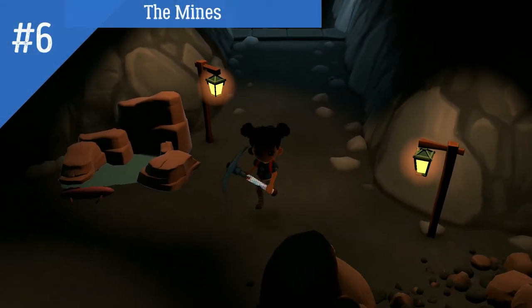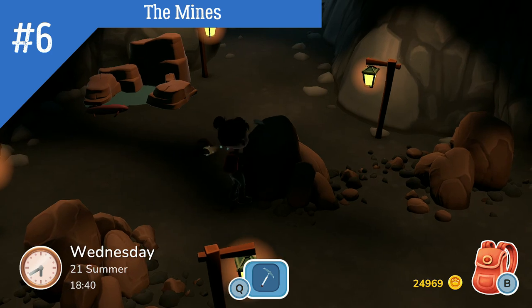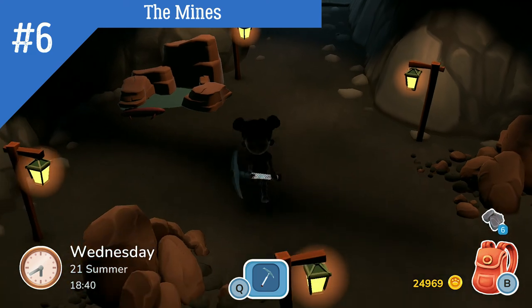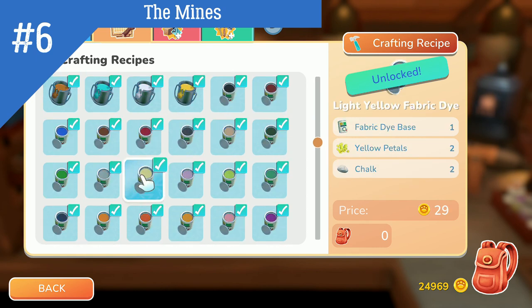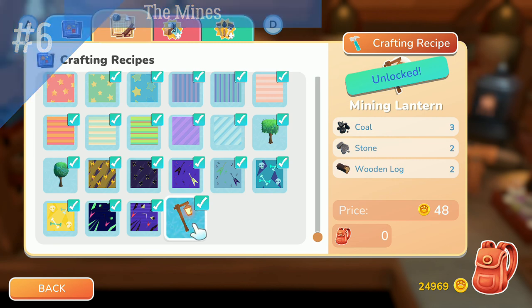Number 6. The Mines. So you have unlocked the mines and started exploring, but got to a point that it is too dark to carry on. You need a light. There is a crafting recipe specifically for the mines called Mining Lanterns to acquire from Sally after exploring the mines. Go to Sally after exploring what you can of the mines. As of this recording, that is all that is required.